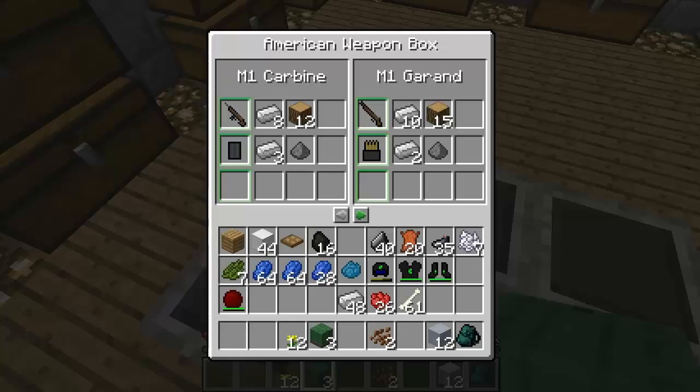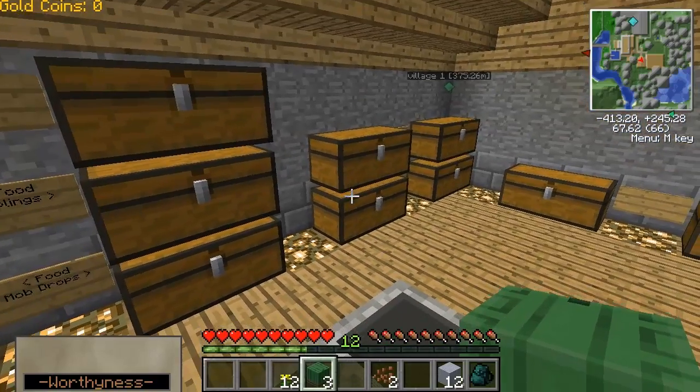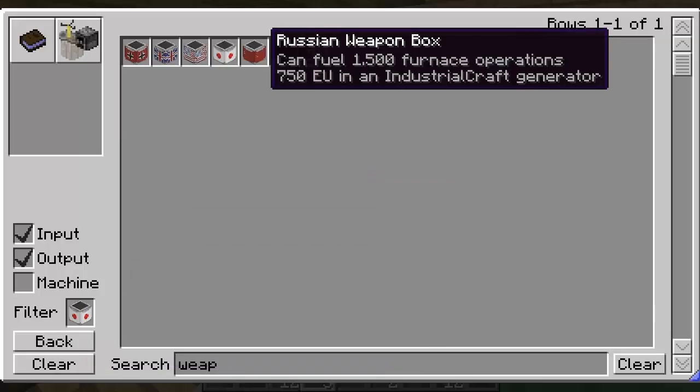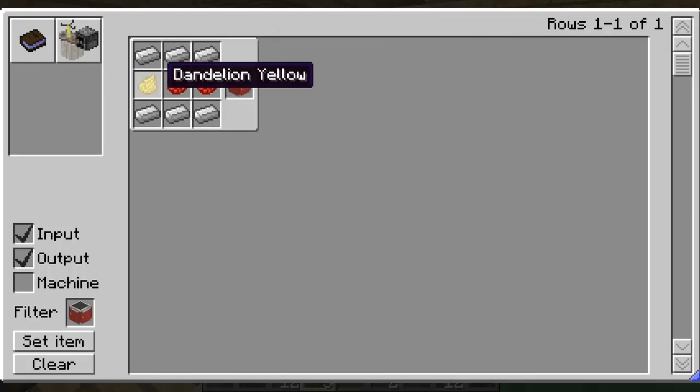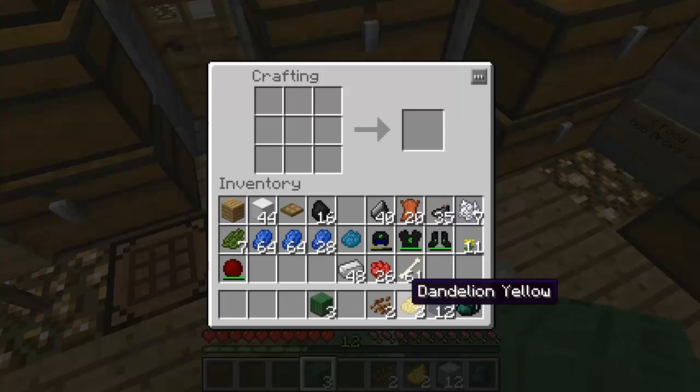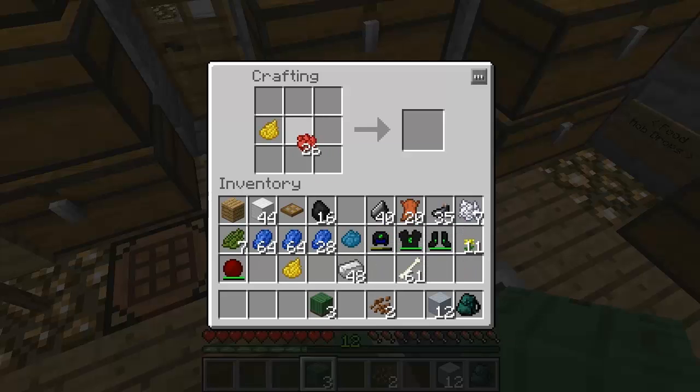So out of all of these, none of them had what I was hoping for. Let's do this. Set item. Did I make the Russian? I don't think so... No, because I don't have... Yeah, I do have dandelion yellow. Alright. Russia, you're my only hope right now.